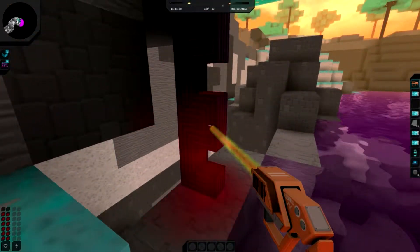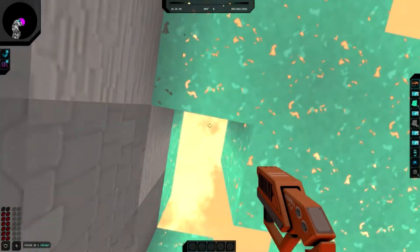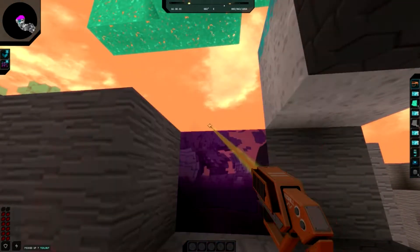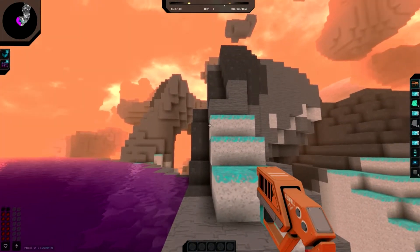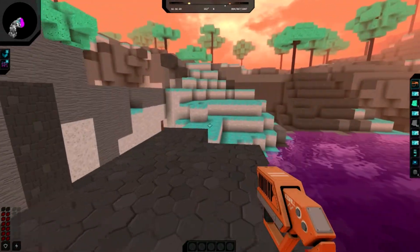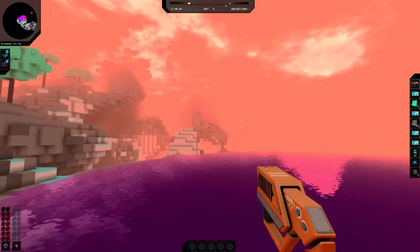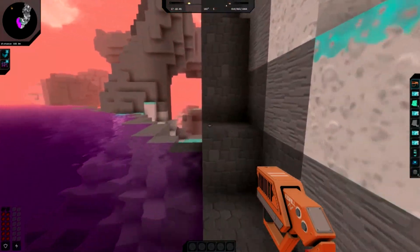Trying to destroy a tree - it gives me teal nuts! There are some teal nuts down there - so that's how I get them. Also noticing that water doesn't spread, which is why it looked weird earlier. Checking my mini-map for direction - I want to head towards the next beacon. I'm glad to at least have a mini-map - it's useful.